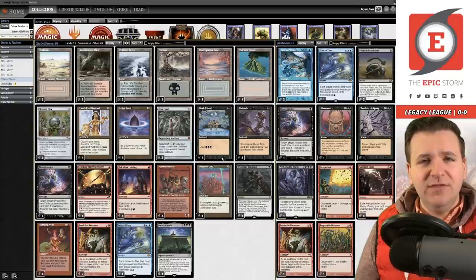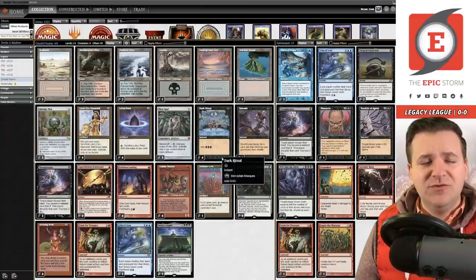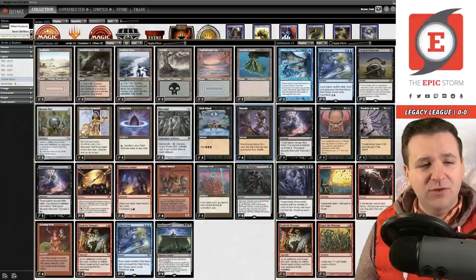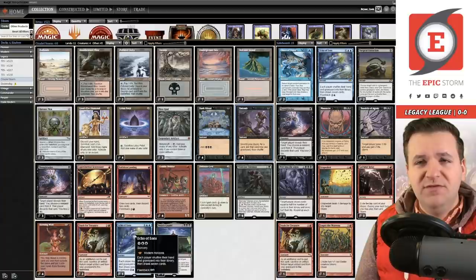We simplified the deck a little bit — last time we played this it was more colors, but today we are pure Grixis, no Show and Tell. The Show and Tell felt uncomfortable because there was tension between putting cards to the graveyard or holding them in hand. Today the only blue cards we're playing are Chain of Vapor and Echo of Aeons. Echo is a good target for Entomb, works well with Faithless Looting, and lets you mulligan aggressively.